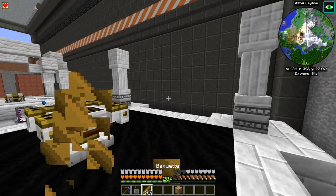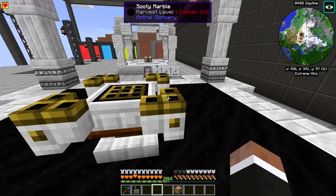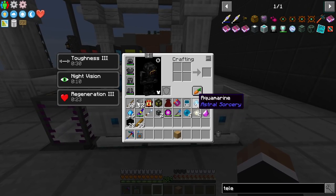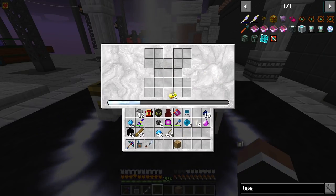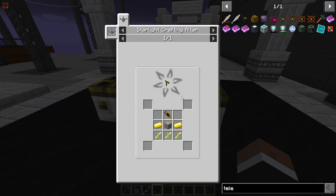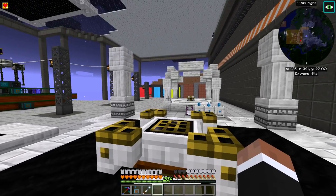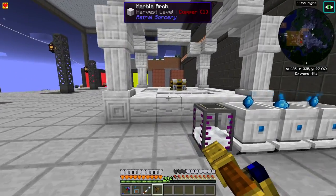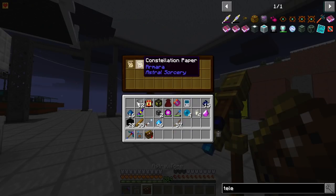This is why I generally dislike doing magic progression stuff on camera — there are often time gates that make it hard to record. I'll give the light wells some more aquamarines. Once it's done, we prepare the telescope recipe. It was missing just a bit of starlight. I'll place the telescope down. Do I have constellation papers yet? I think I should — yes, I have a few, so we just need to find them.